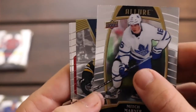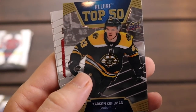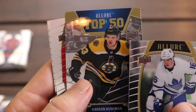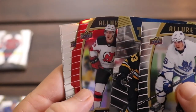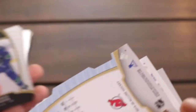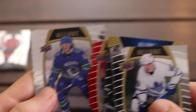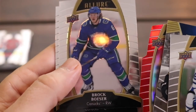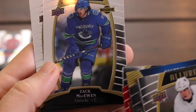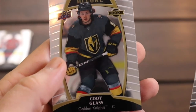There's Mitch Marner. We've got a Carson Kuhlman Top 50 — that's the Top 50 rookies, I have his Young Guns canvas in pack. And there's Nico Hischier in the red, which is the red rainbow, not numbered. We have Brock Boeser. Zach McEwen. And finally, Cody Glass.